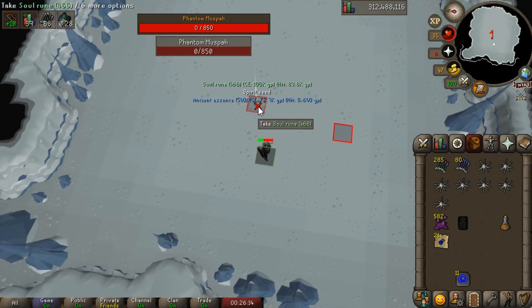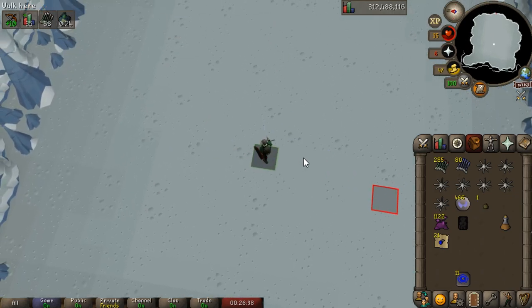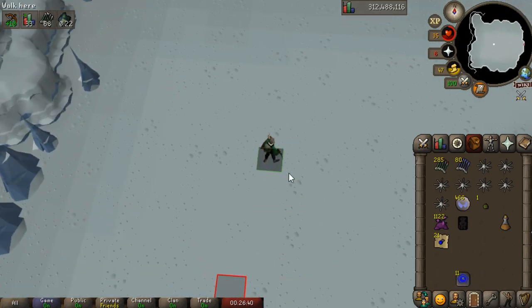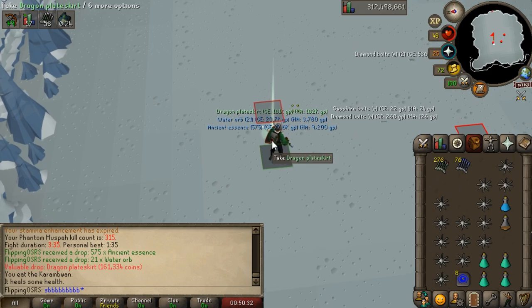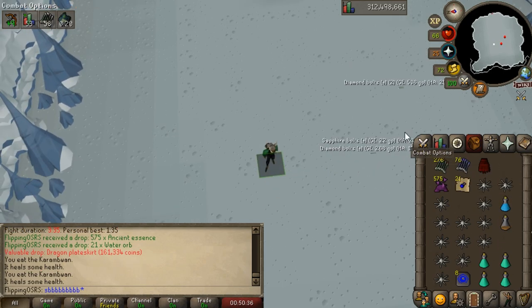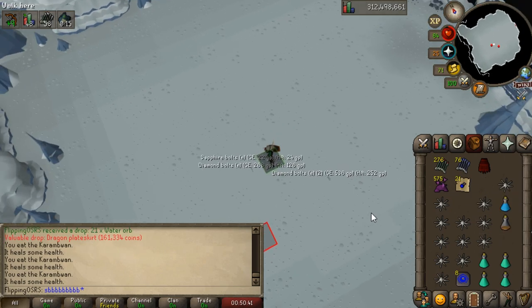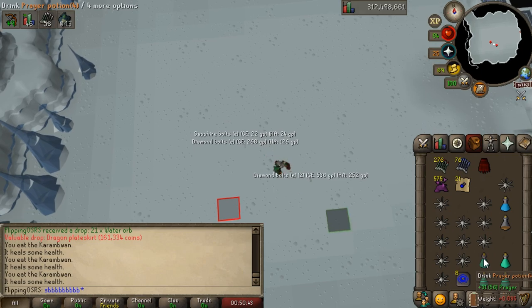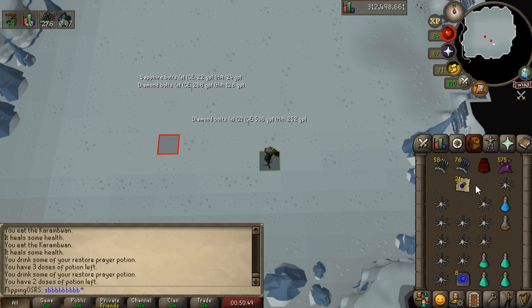A Spirit Seed — not worth much on its own, but we can turn that in for a seed pack which could have some value. I think that's our personal best in this gear: 3 minutes 35 seconds. We got really lucky with the bolt activations. I think we'll be able to get a sub-3-minute kill for sure once we get the Dragon Bolts, but you'll have like a 3-minute kill and then a 7-minute kill all within an hour. So there's a lot of variance, but with a bit of luck the kills are pretty quick.